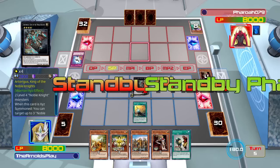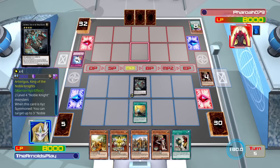As you can see now, Pharaoh079 is playing some kind of magician pendulum deck — you've got Timegazer going to his pendulum zone there. That's an interesting concept, I haven't seen much of that in Legacy of the Duelist. Of course there are pendulum magicians, but I don't really see anyone fully dedicating to pendulum magicians unless they're mixing magician cards into a Performapal deck.